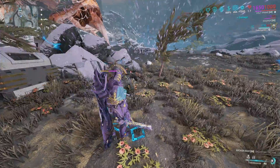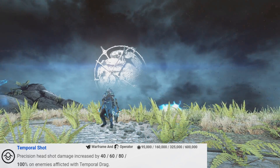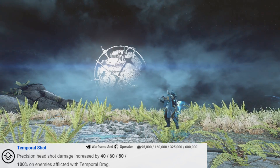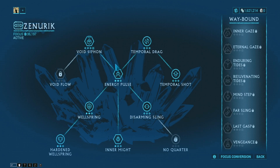Another great thing about this school is not only does it have those amazing options for energy recovery, but it also has abilities like Temporal Shot right here, which increases precision headshot damage when you affect an enemy with Temporal Drag. Temporal Drag is just an ability that slows enemies, which is pretty sick.